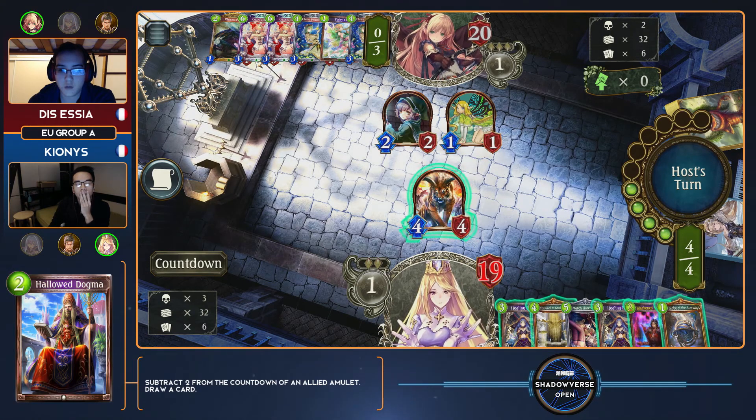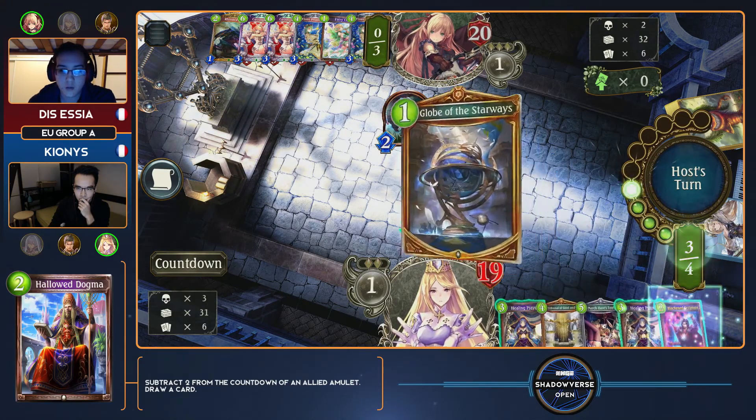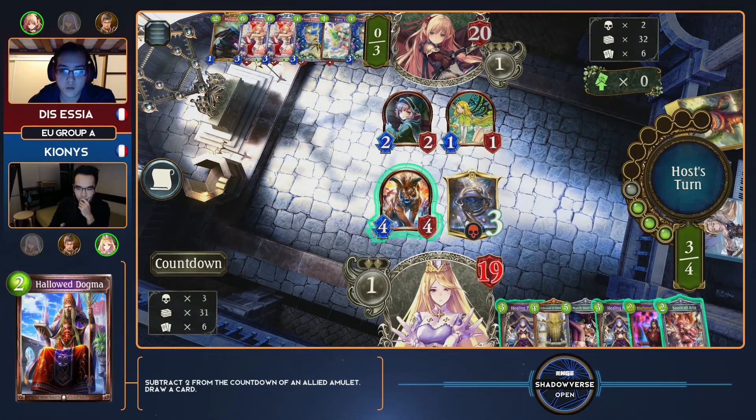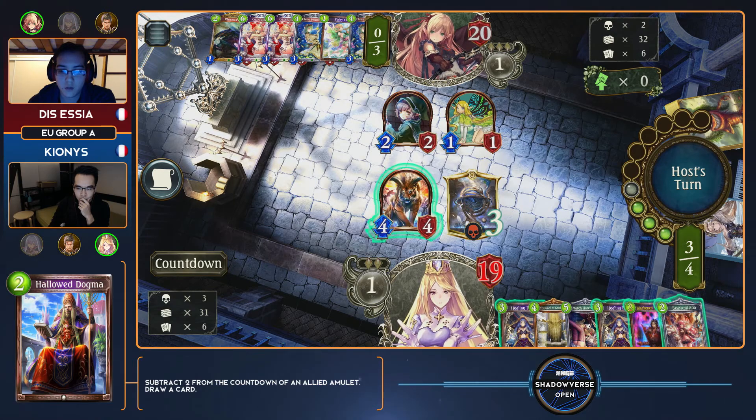Using Holy Dogma like that, holding things like Healing Prayer — at what point in the game do you really need to start holding them? I don't know if there's ever really a reason not to just do the best thing you can on your turn. You play enough countdown removal cards so that you don't really have to worry about it.